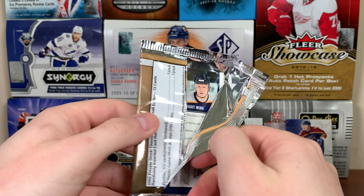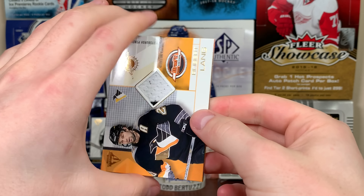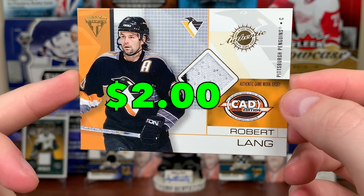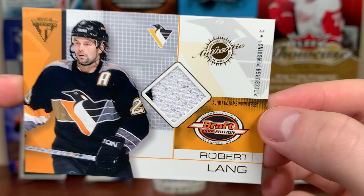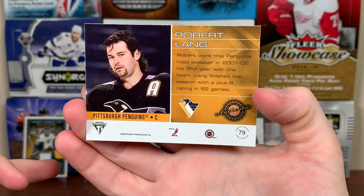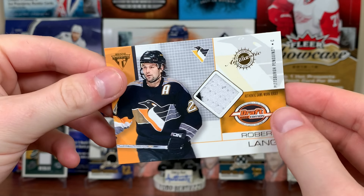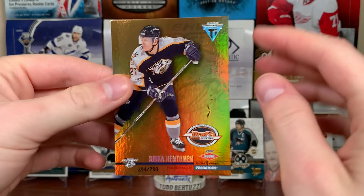I'm not sure which is the front or back — looks like the rookie's on the back and the jersey's on the front. Here's the first jersey: Robert Lang, authentic game-worn jersey, drafted 1990 seventh round by the Los Angeles Kings. Slightly two-color swatch there on Robert Lang. These aren't numbered. Robert wore this Penguin sweater in 01/02, his fifth year with the team.